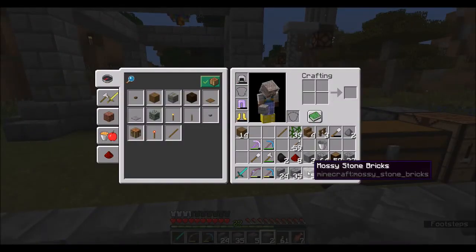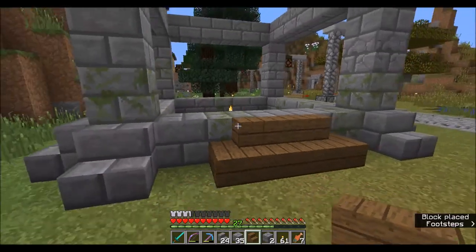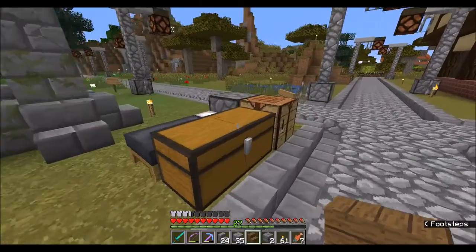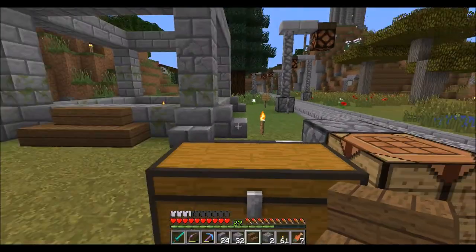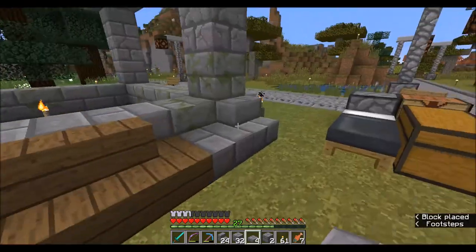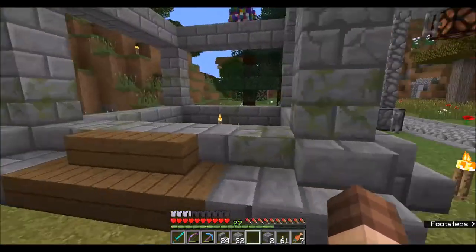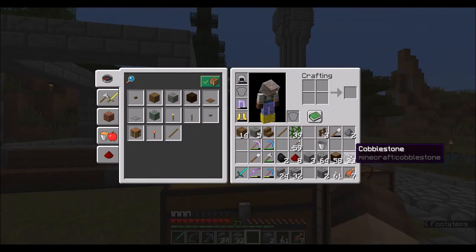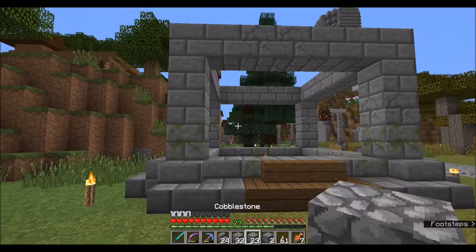I'm going to throw a couple stone bricks here - this is going to be kind of the entrance wall. Let's make a few stone slabs and throw those down. I'll fill this out all the way around. Looks like I need a lot more stone brick than what I have in my inventory.